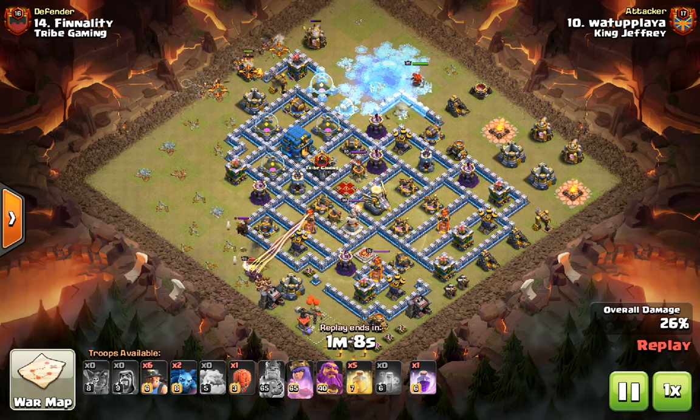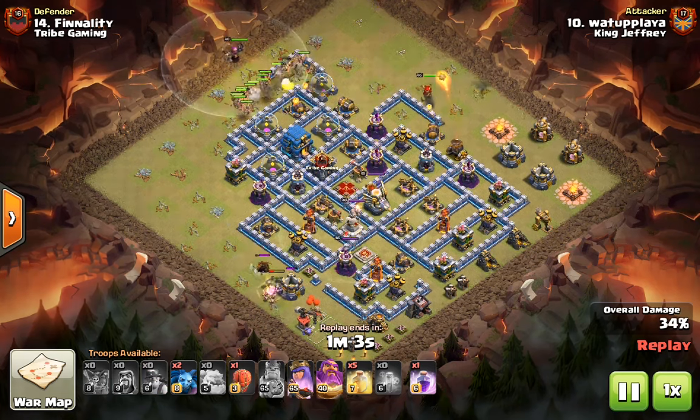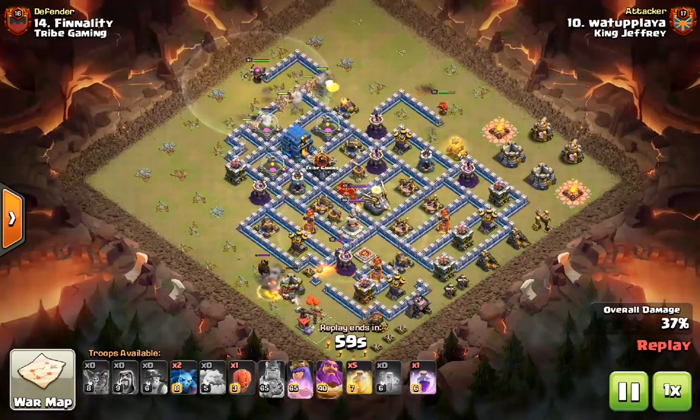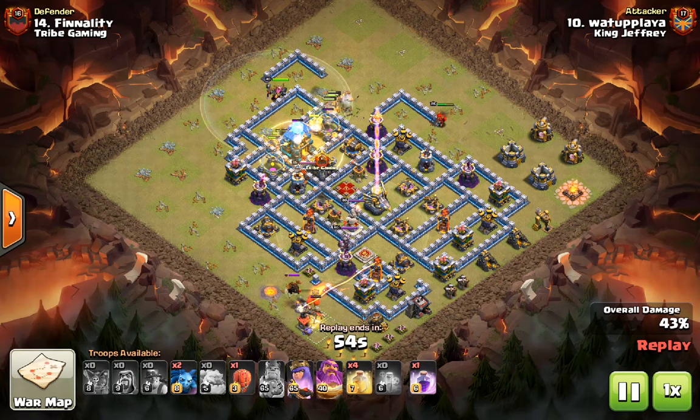What makes this strategy so powerful against these two types of bases is the combination of the rectangular base design and the fact that there were no dead zones between the miners' pathing and the Inferno Towers or the Eagle Artillery.